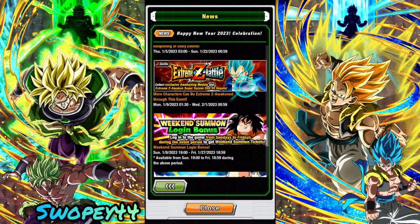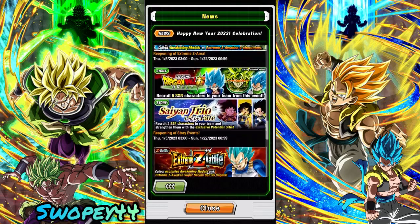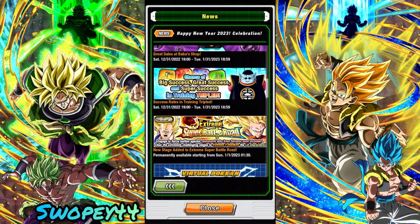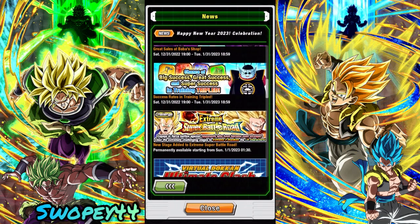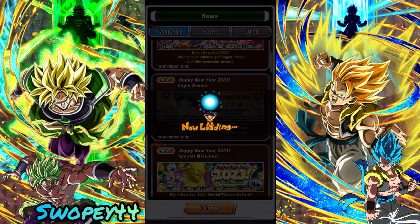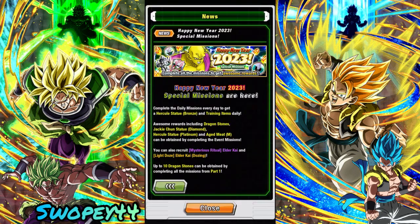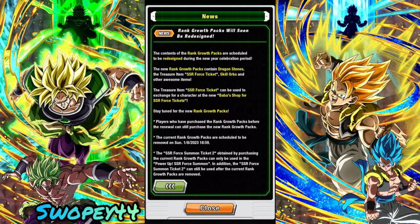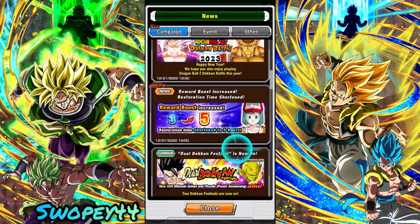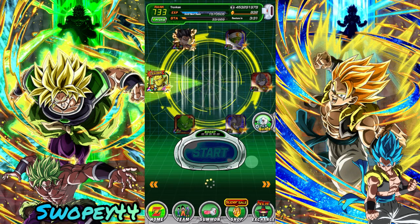It looks like we're getting some sub easy-A's for those blue Vegetas and stuff like that. All kinds of stuff tying in here — new ultimate clash, new stage added to extreme super battle road. So we're gonna have some more content, lots more rewards. We're getting a login bonus, everybody's gonna get their 23 stones as soon as they log in, some more missions. All kinds of stuff, but alright, we're gonna hop into the step-up banners and see what we can pull.